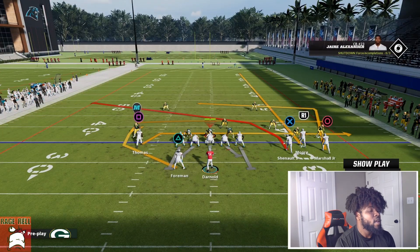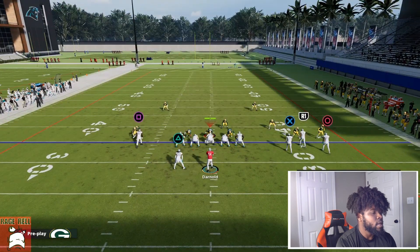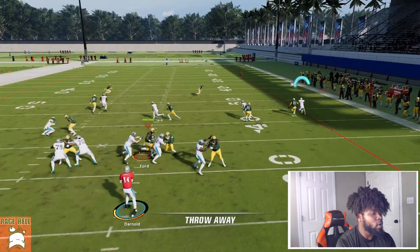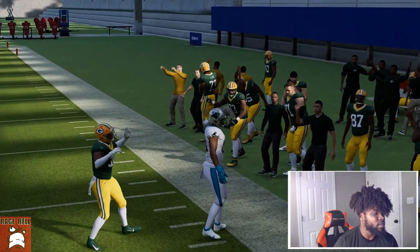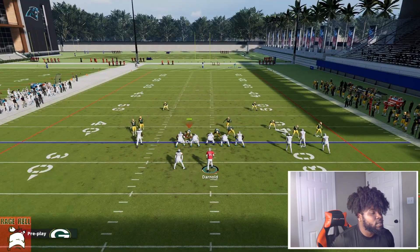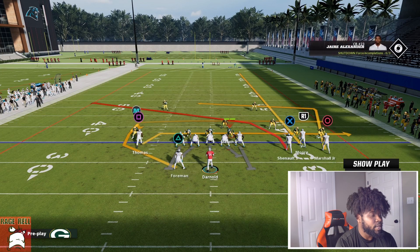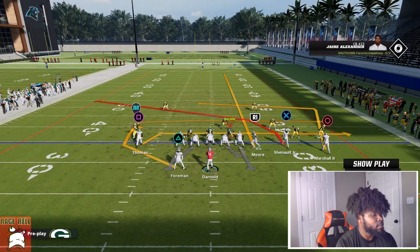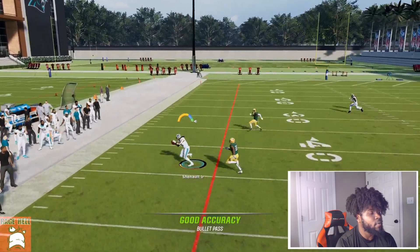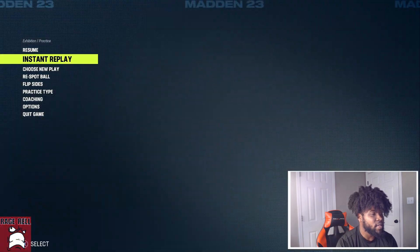Please don't run this versus man. For a good man coverage setup, I like to just take Square and get him out of the way unless you have an athletic tight end. We're going to take R1 and put him on a slant. This is one of the most basic but also one of the most effective setups in the game — Square on the streak, R1 on the slant. We're going to read the slant to cross our concept and then read Circle as a late read. It's a simple but effective setup, which is one of my favorite things to do in this game.